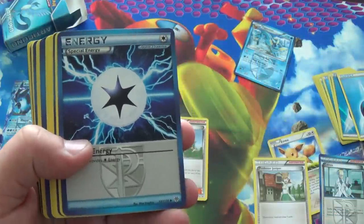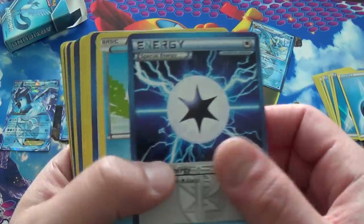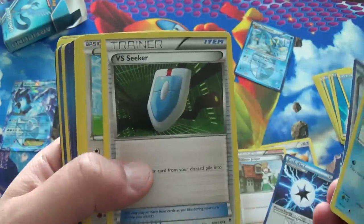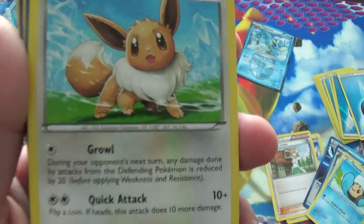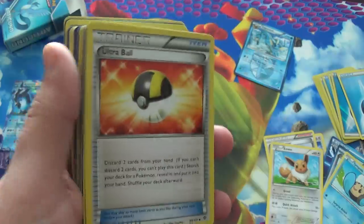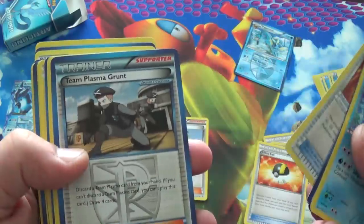Professor Juniper. You can't run Juniper. And what's the other one? The other professor named after a tree - like all of them. Plasma Energy. Temple. Shadow Triad. Versus Seeker - I think these are actually still pretty good. The other Eevee - I like the art on it, but this Eevee's better. Ultra Ball. Damn, okay, they're actually giving us good cards. There's Palpitoad. Team Plasma Ball. Colress Machine. Muscle Band - another good card. Team Plasma Grunt. Escape Rope. Another water energy.